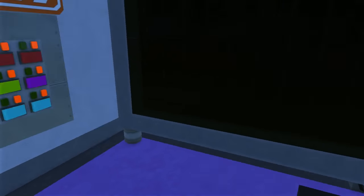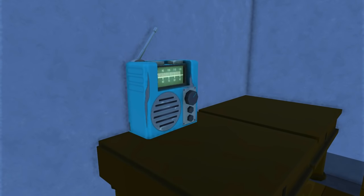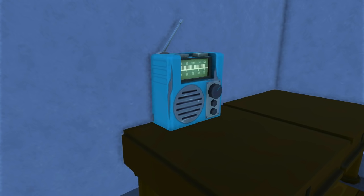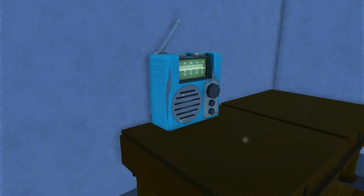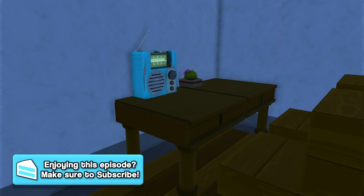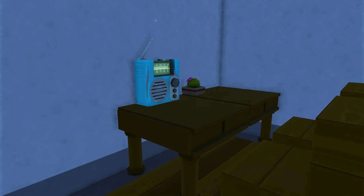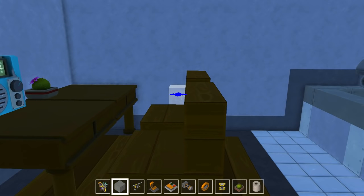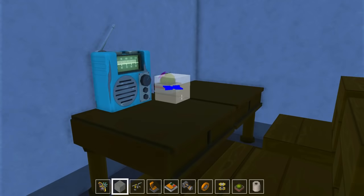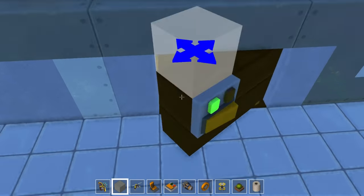Over here we got some game consoles, because we might need to entertain ourselves while there's nothing to do. Over here we got a little kitchen. There's a radio — now I don't trust these radios, because if you guys followed my Scrap Mechanic series, this radio station allows farm bots to communicate with you. Let's listen to some soothing jazz while we wait... I don't know what he just said, but the farm bots tried to communicate with us. They're trying to scare us, so we're just going to turn that off. It's more for the overseers and higher-ups to listen in.